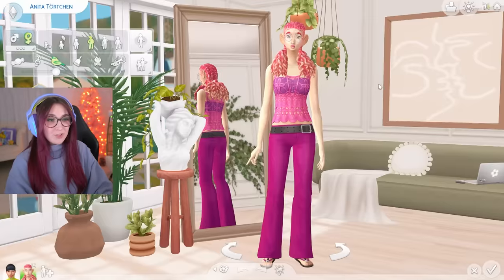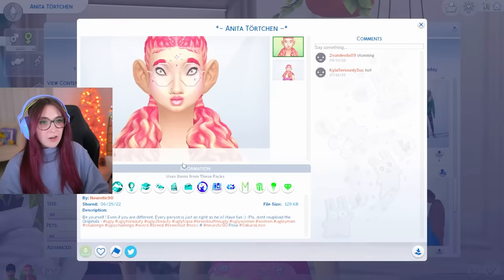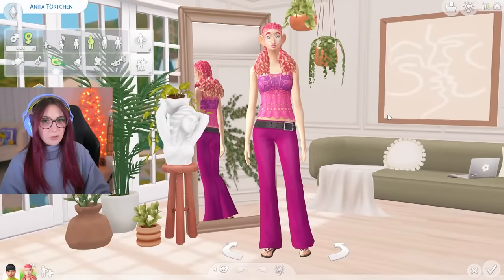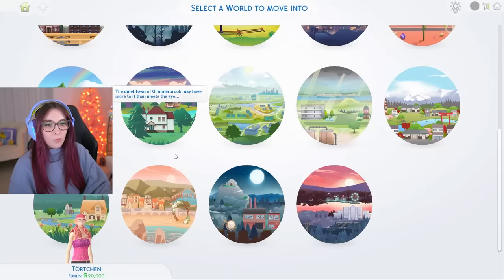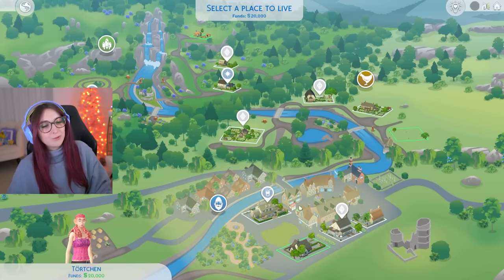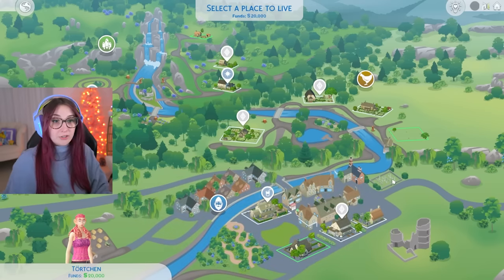Here is my sim. She's really not that bad actually - I like her style. I got her from Neurotic90 on the gallery and this is who we're gonna be working with. I'm gonna be doing a lot of cheating, a lot of speeding up the process. I'm thinking we do Henford-on-Bagley because we've got this whole farmer's market sort of area and it's usually pretty populated.